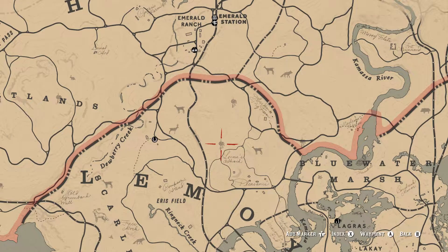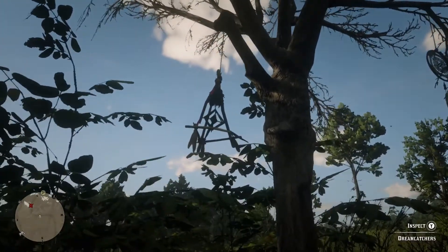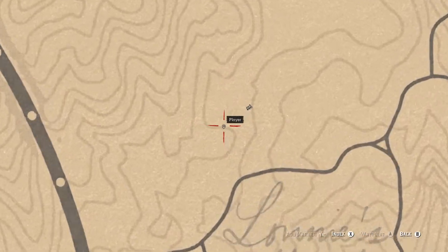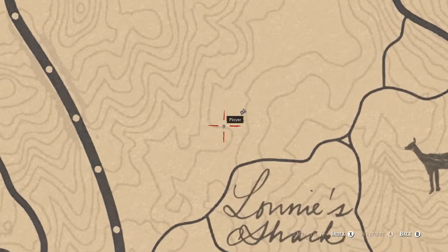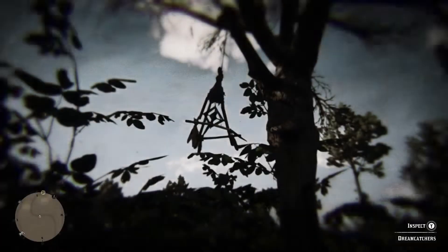This next collectible is directly west of Blue Water Marsh. I had a really hard time finding this one as it's kind of in a forest — a really small forest — as there are a lot of trees in this area in particular. I'm zooming in a bit more here just to give you a better idea of where it is.